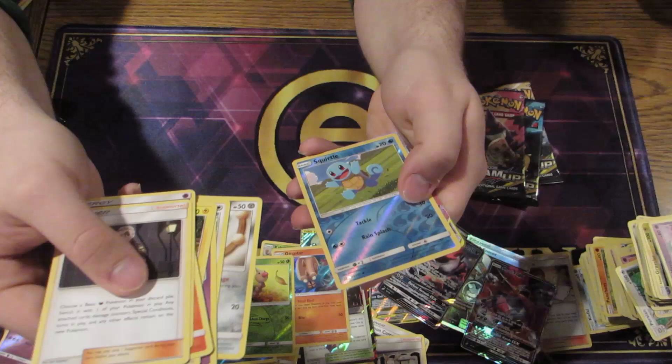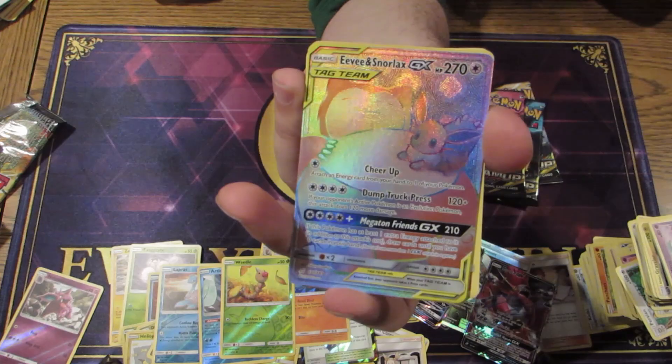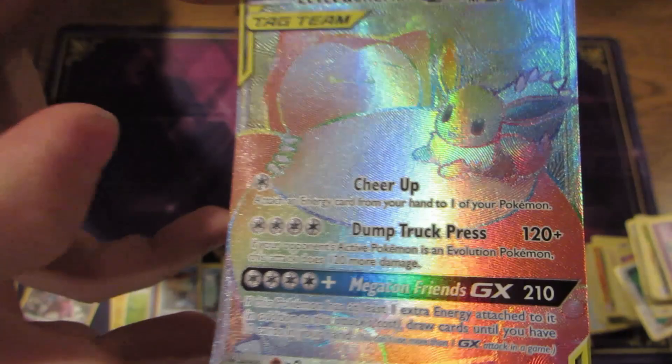Got a Squirtle. And oh, awesome — I didn't think we could get another one, but we got a secret Eevee and Snorlax GX! Fire — one of the nicest looking cards, I think.